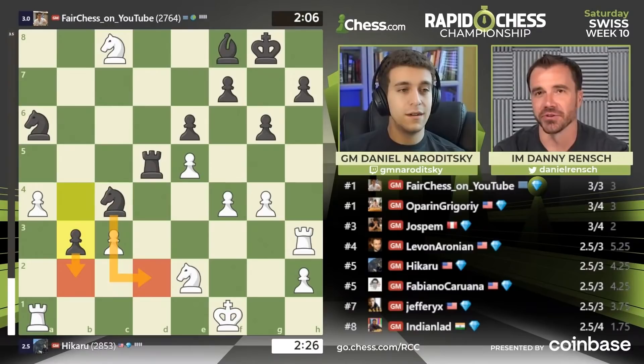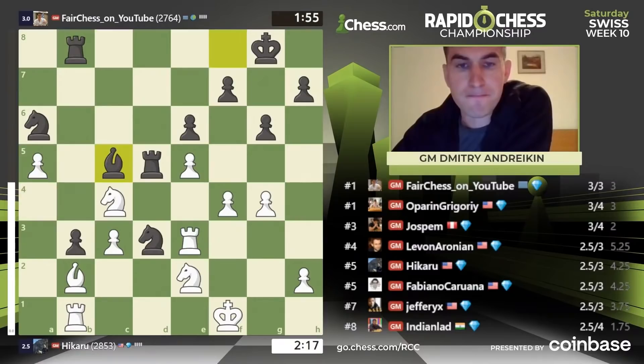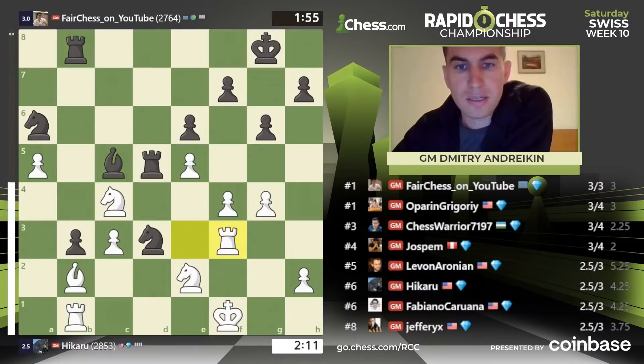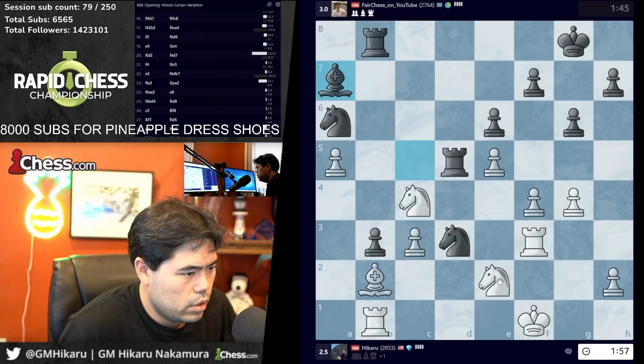Stockfish nobody even likes you anymore! He didn't go for it, but he went for something very similar — he got his pawn to b3. Now Hikaru is establishing a stronghold on b6. I think Hikaru is going to win this game. It's so amazing because there was a tactical opportunity for Andrakin but how hard was it to find? Nearly impossible for a human in this time control. Hikaru just has a sixth sense for that stuff — a very good intuition for when it's time to take those types of risks.